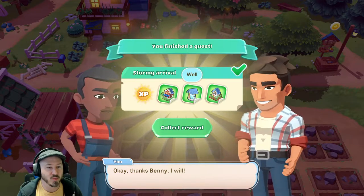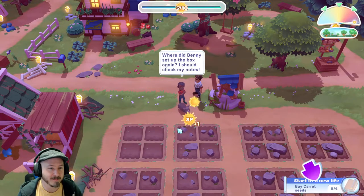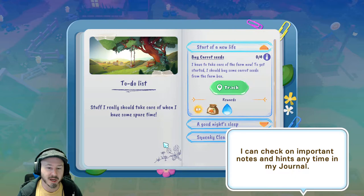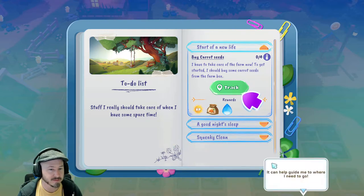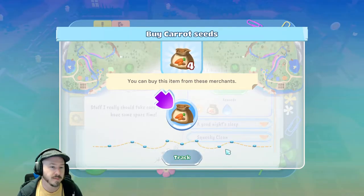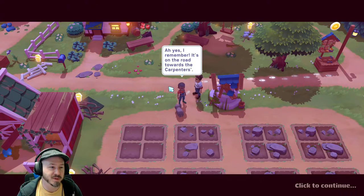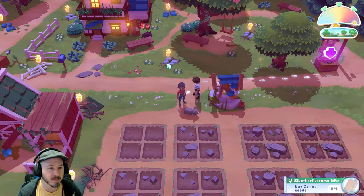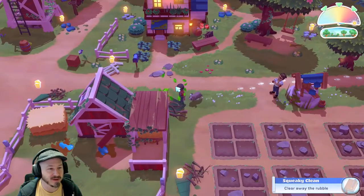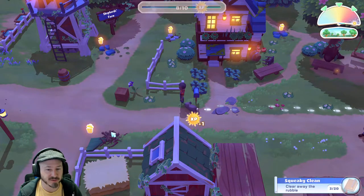We've got the well, carpenter's homestead, XP multipliers, and the farmhouse to collect rewards from. The journal can track important notes and hints to guide you to where you need to go. There's also a lot of farm cleanup to do — about 20 things to clean up as part of a little quest. We hit level two and can turn over fields to plant potatoes, get a second field area, or start digging.